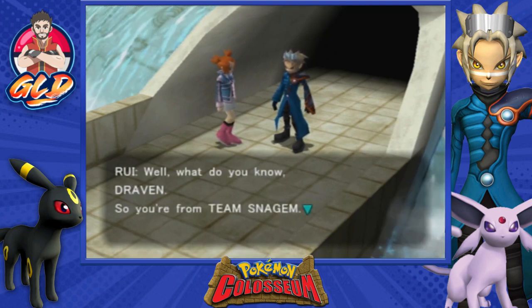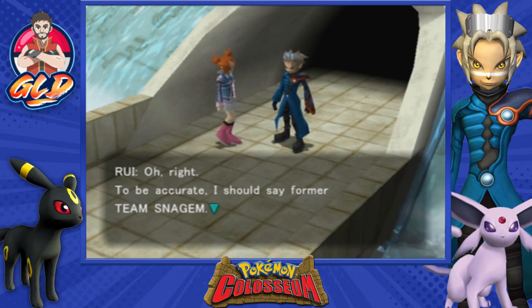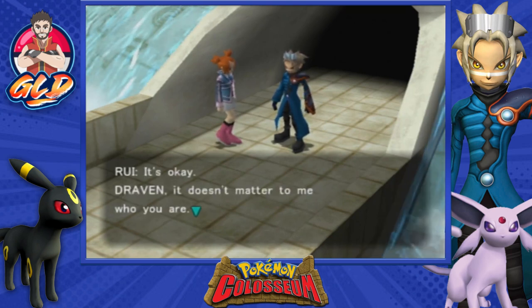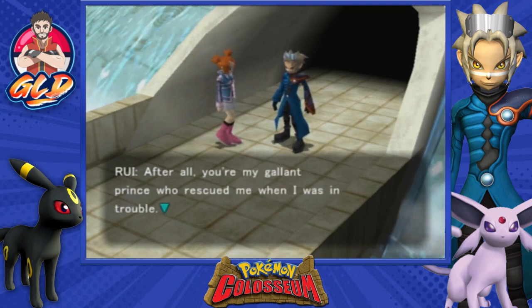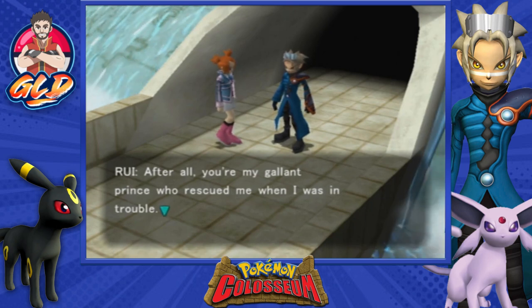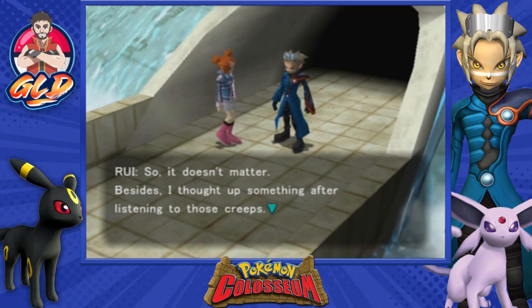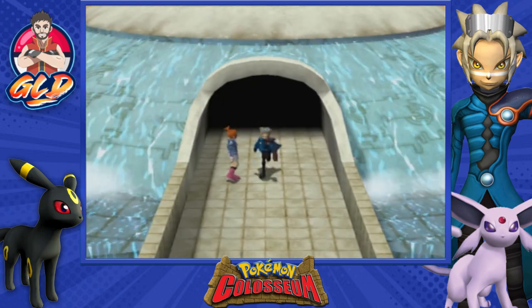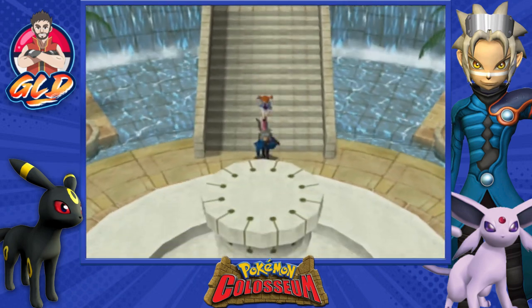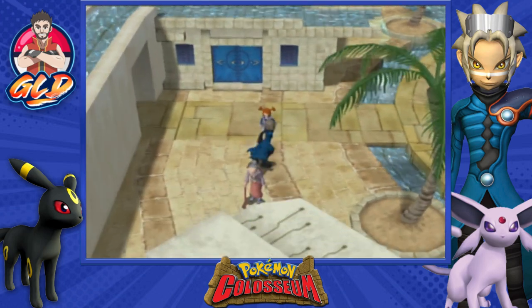Rui asks: 'So you're from Team Snag'em.' We clarify: 'Former Team Snag'em.' She replies: 'It doesn't matter who you are — after all, you're my gallant prince who rescued me. Besides, I thought something was up after listening to those creeps.' She suggests: 'Draven, we should go shopping for some Pokeballs.' Now here's the messed up part: there is a Pokemon shop here, but it doesn't sell any Pokeballs whatsoever. So you have to go back to the original town.